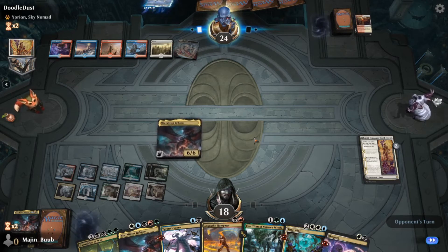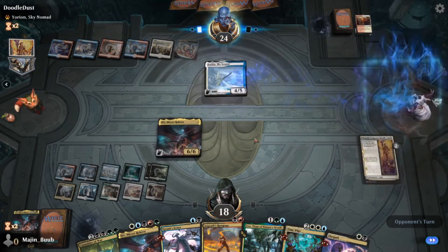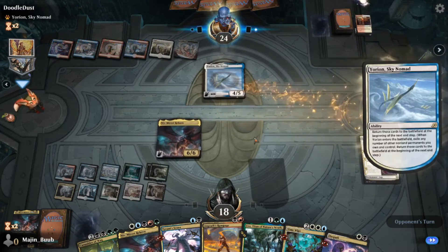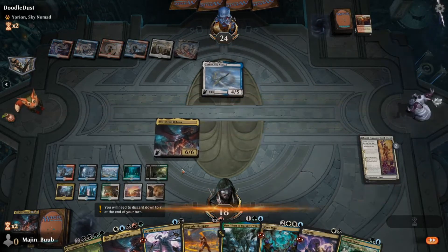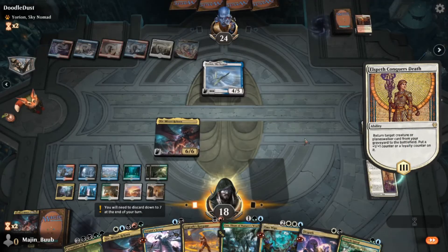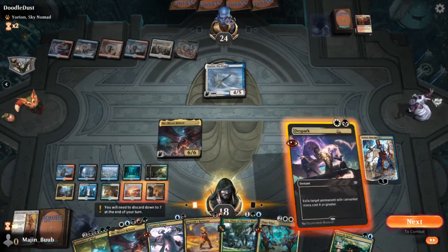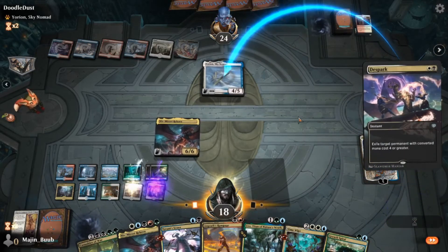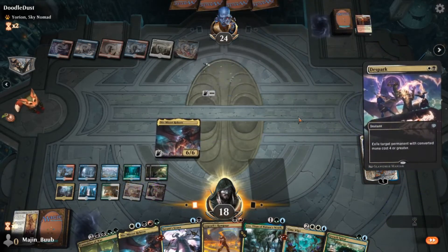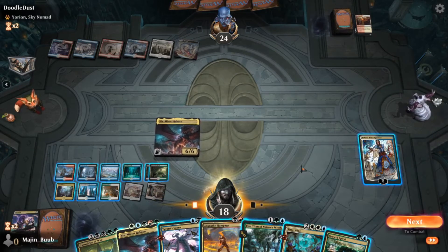Another reason I chose that card to discard is having too many in hand and playing them too often — he was bouncing my Niv-Mizzets a lot. By him doing that I'm digging through my deck doing the top ten cards, which I figured was one of the reasons we weren't drawing into Fires of Invention. So discarding that would prevent us from replaying it a bunch.